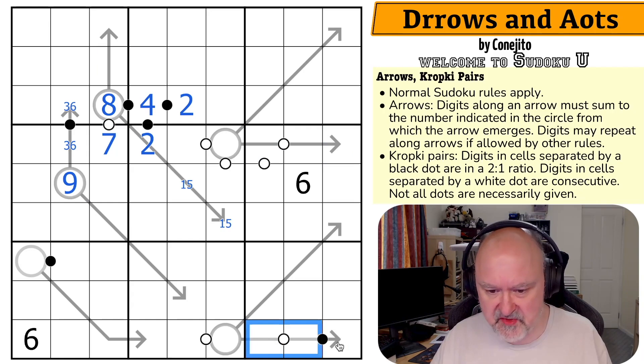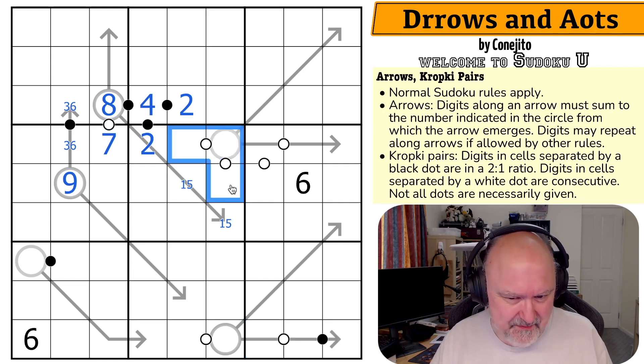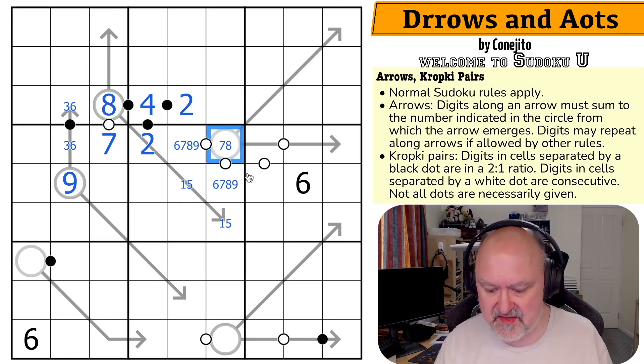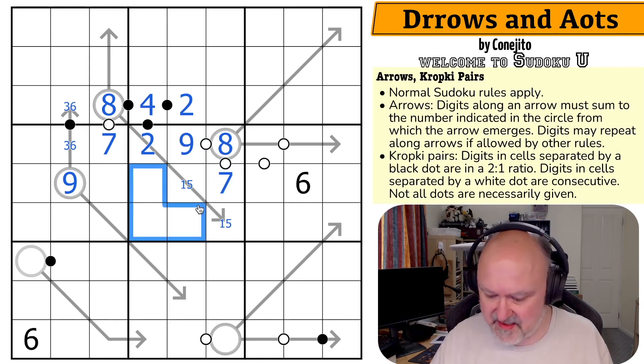This has been screaming at me since the start. This is a run of three consecutive digits because they all see each other — I couldn't go from a three to a four and back to a three. It can't be one, two, three because one's not available. Can't be two, three, four or three, four, five or four, five, six. So this is from six, seven, eight, and nine. I can't put a six or nine in the middle. This is seven or eight.